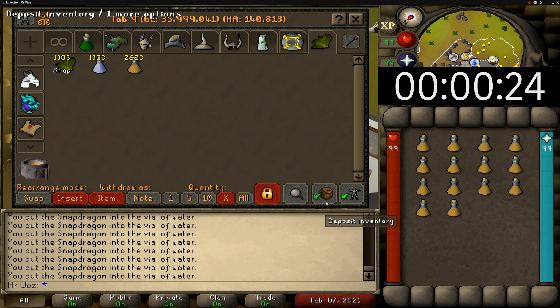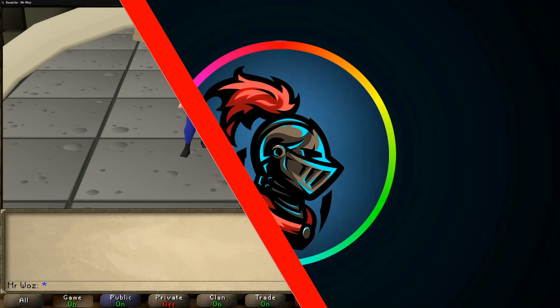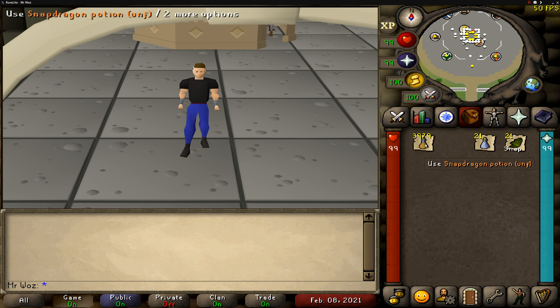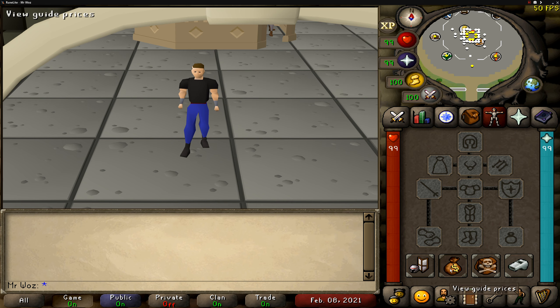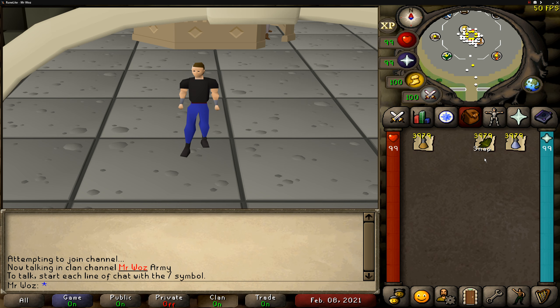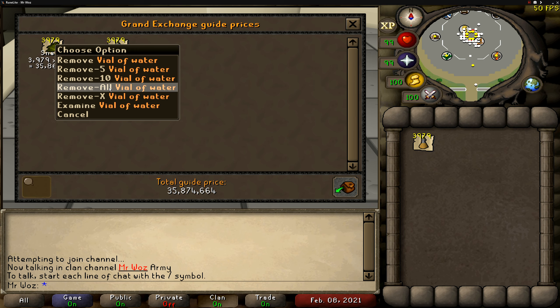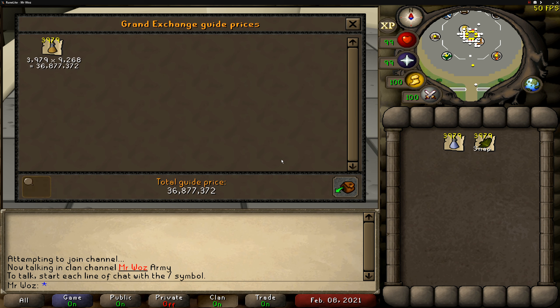That's the end of the hour — let's price check all the unfinished potions I've crafted and see how much profit I've made. Here are all the unfinished potions made within the hour. I managed to make 3,979 out of the recommended 4,000, so that's not too bad. Selling them comes to 36 million 877k. Minus all the supplies — 3,979 snapdragons and 3,979 vials of water — which comes to 35 million 874k. So my total profit is 1 million GP on the dot.